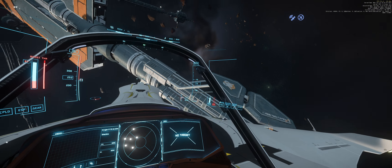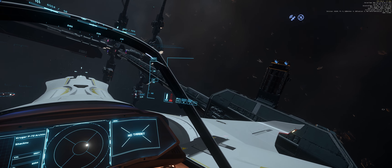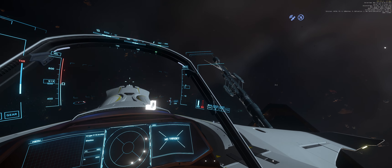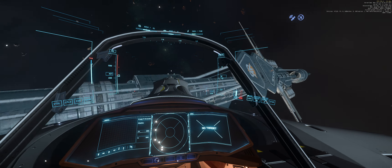Notice where your crosshair is oriented as you approach the hangar. You don't want your crosshair pointed at the destination — you want it way off to the side. In this case it's way to the right, because having your crosshair way to the right is what allows you to make that wide sweeping turn.